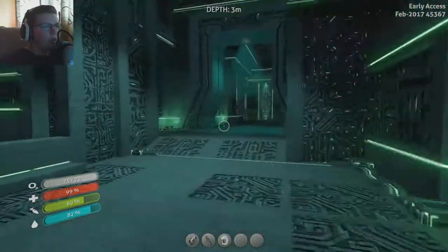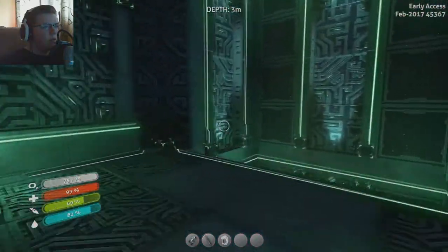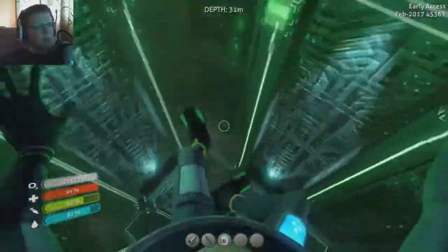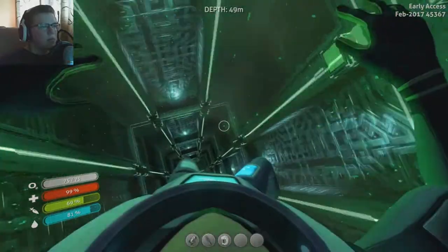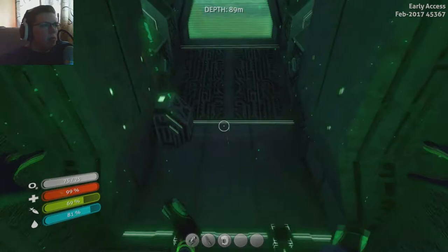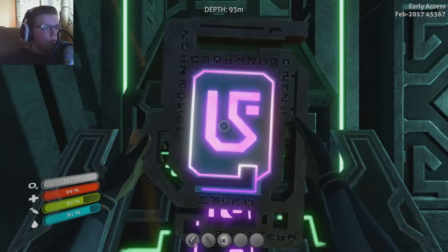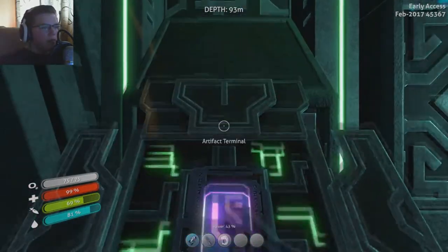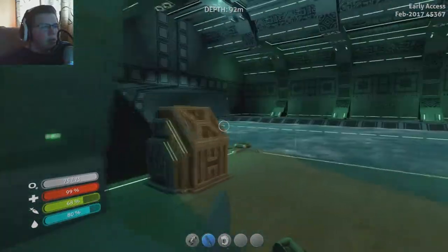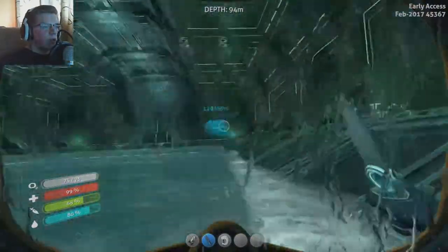We already got that - ion shard. Alright, let's go. Put in the shard and get past this. Bam! We still have the glitch, but there is some water so we can fix it real quick. There we go. Alright, so what can we find here? Looks like there's nothing that way - it's just a giant pool, and it looks like it leads out into the ocean.